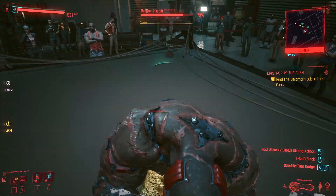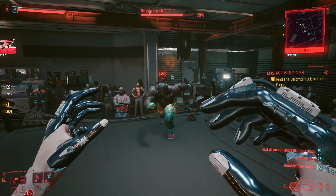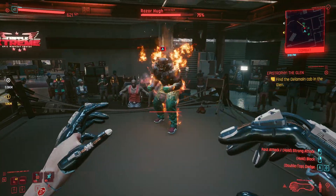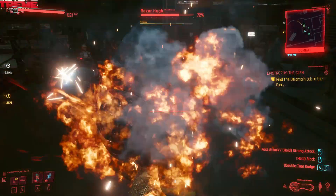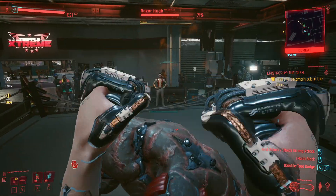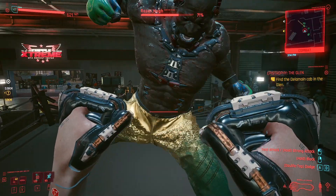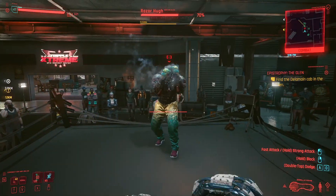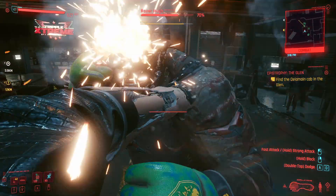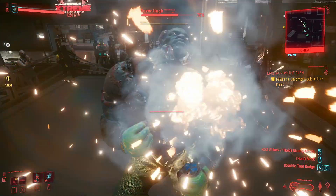Don't block until he actually comes in at you. I find that if you try to block ahead of time or keep your block up at all times, it changes his patterns. So keep your guard down, and hit him with a few short jabs when he comes in. Block, jab, jab — he backs up. Rinse and repeat. He just gets stuck in this pattern, and I think the fire helps, though I can't be certain.